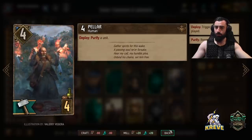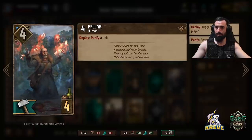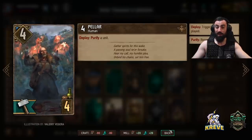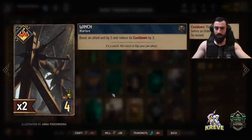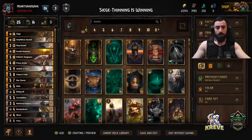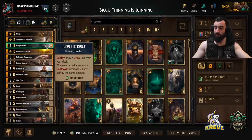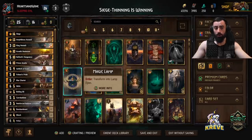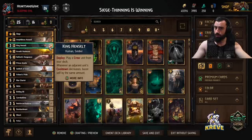Pella purifies a unit - pretty much a standard inclusion for me in any deck. You can purify our opponent's Defender, Heat Wave something behind it. Also, we've got tons of order ability units - maybe one gets locked, you can purify it. Double Winch boosts an allied unit by five and reduces its cooldown by three. I suggest you take both Winches into round one. The target would obviously be Raffard's Vengeance so you can thin quicker, refreshing its ability. Henselt will be getting a boost by that also. The Cariballistas are good round one to boost with Winch because Henselt will get boosted by that too.